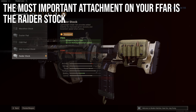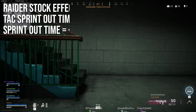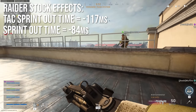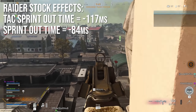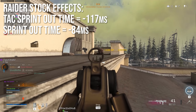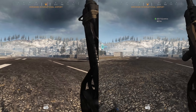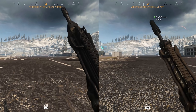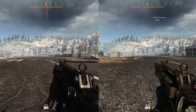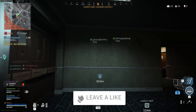The effects are very extreme. The Raider Stock reduces your tactical sprint-out time by 117 milliseconds, which is insanely fast — I've never seen a reduction that big in Modern Warfare or Warzone. It also reduces your regular sprint-out time by 84 milliseconds. I wanted to show you a slow-motion comparison: the regular FFAR is on the left and the one with the Raider Stock is on the right. You can clearly see the Raider Stock version sprints out faster and starts shooting faster from tactical sprint — which is what you'll mostly be doing in Warzone.